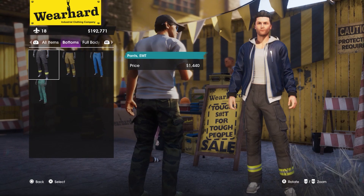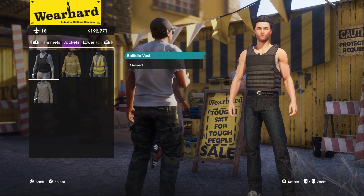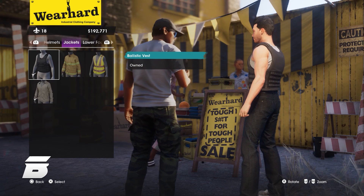You want to go all the way across to Jackets, and you'll see the Ballistic Vest which you can purchase. Now although the Ballistic Vest is all black, you can customize the colors of the vest.